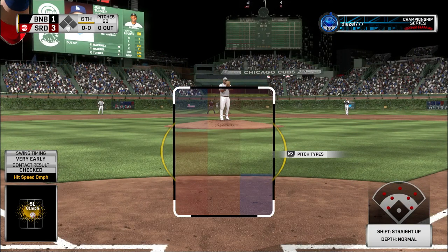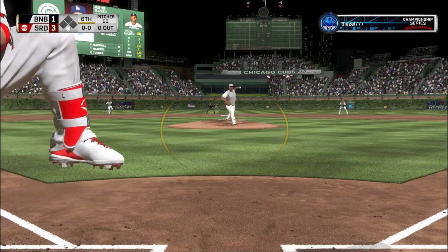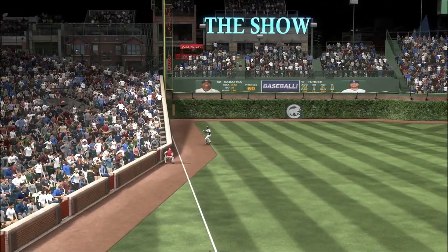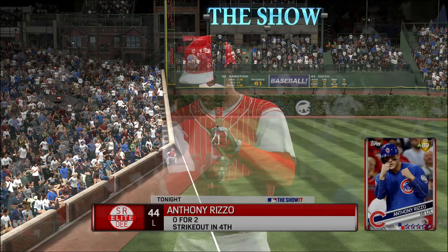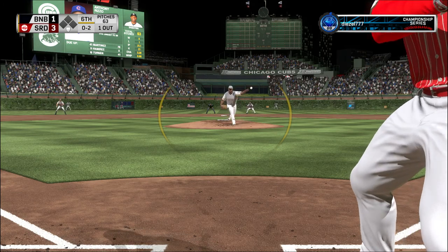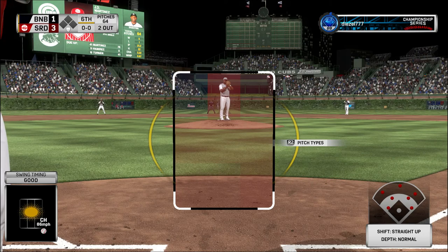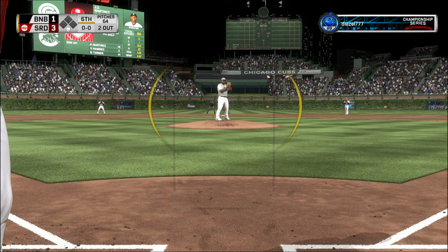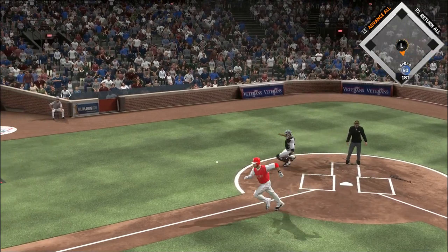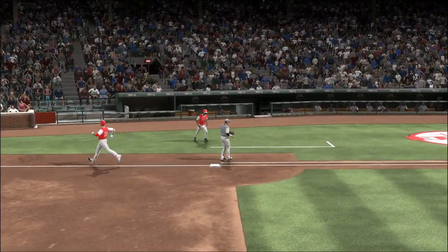Ready for another chance, Justin Turner — he started out the evening 0-for-2. This is line to left — Floyd has him played perfectly, puts it away for out number one. Swing and a miss on the changeup — and there are two gone. Ready for another shot, J.D. Martinez — swing and a miss at one in the dirt. Sanchez is after it, and that ends the inning.